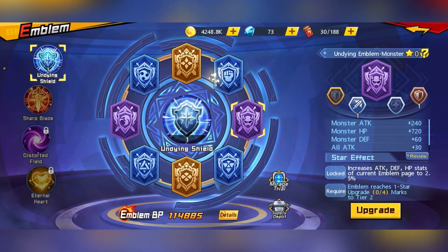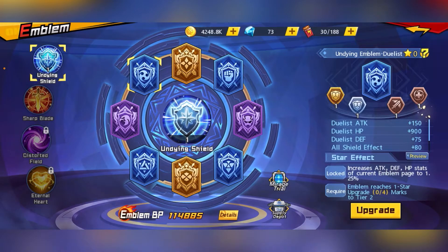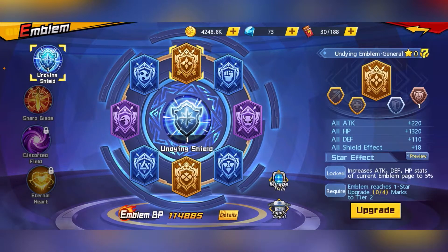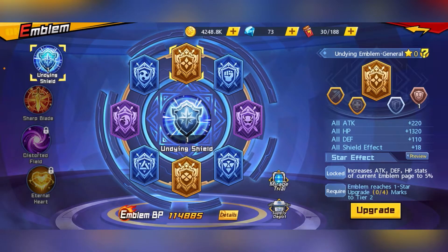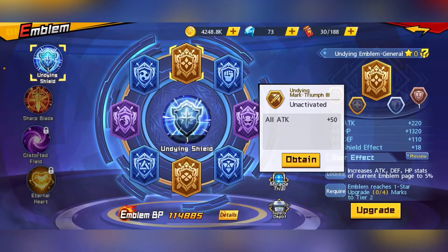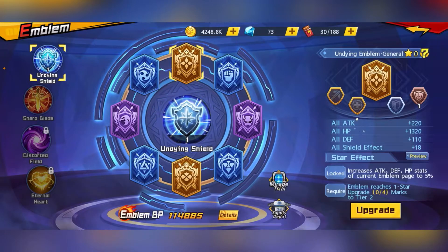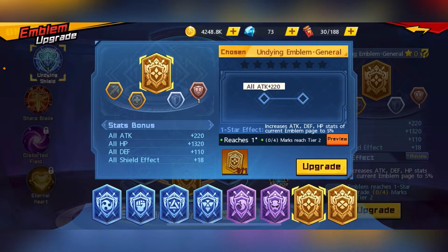Once you've found the material to tear up your marks, click on the emblem and do one round to see if you have any marks at low level. Ideally you want one star on the emblem and Tier 2 on the marks. Then if you have a two-star emblem, ideally you want all your marks at Tier 3.